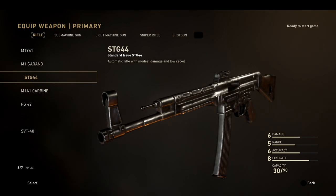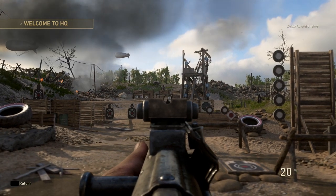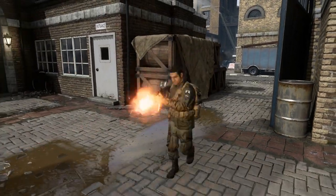First, let's take a look at the STG-44, an automatic rifle with modest damage and low recoil. While it may not be the most powerful of the assault rifles, its incredibly high fire rate makes it a very versatile weapon.